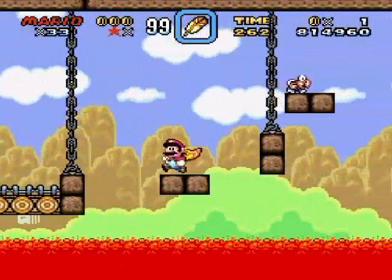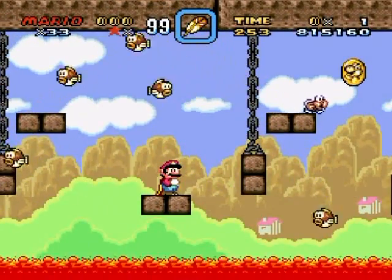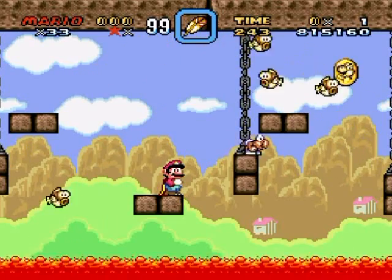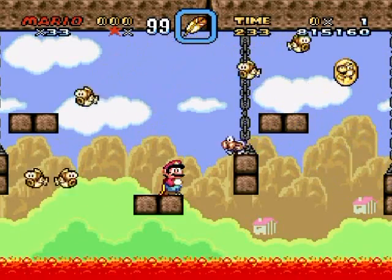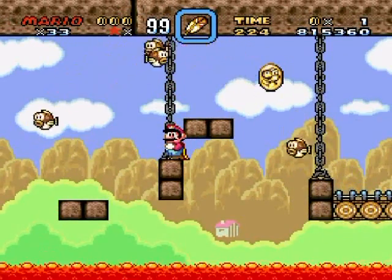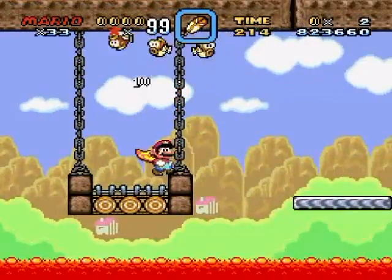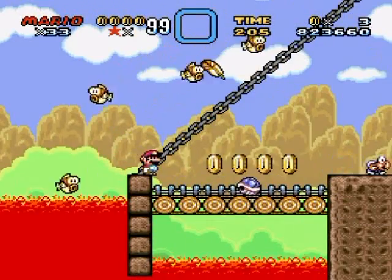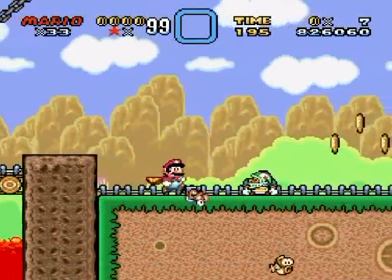Maybe this level isn't as unfair as I remembered — it just feels like the reaction time is really quick. It feels unfair but it's actually not, because this is going pretty well. That might not have gone so well if I wasn't spinning or didn't have the cape. A fish just pushed that koopa off the ledge. It's safe to be under the fish, but going into the crossfire is dangerous. I'll just wait for my cape — there we go, very good.